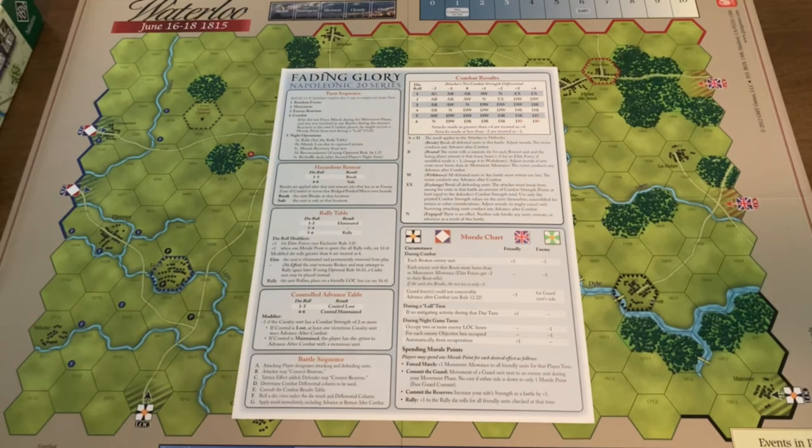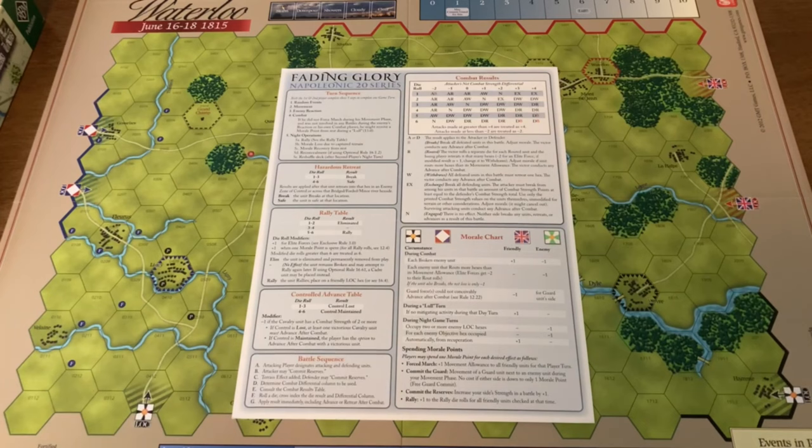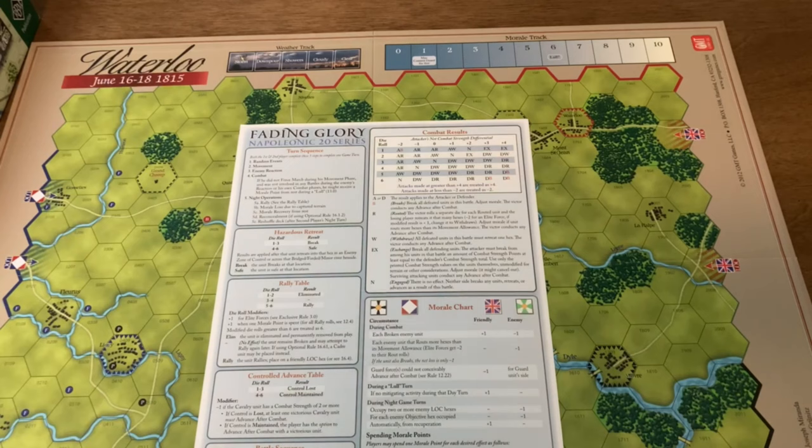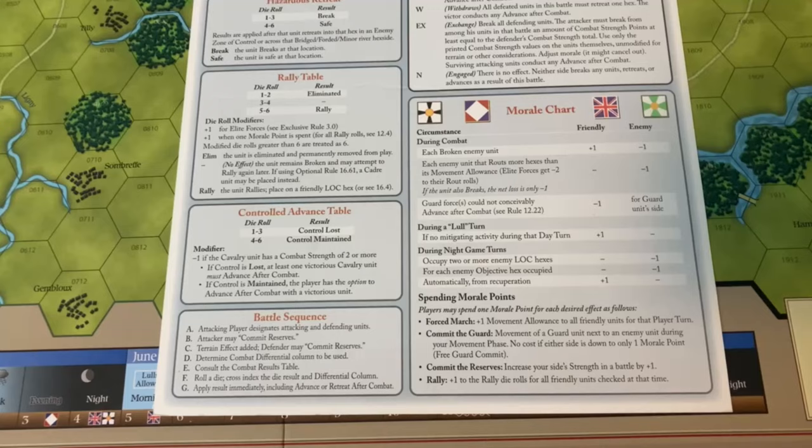The thing that adds a bit of flavor and more decision points is that morale can actually be spent for additional benefits. You have a morale track — it's basically a race to push the enemy down to zero — but there are additional things you can do that will deplete your own morale while giving you an edge in particular situations.